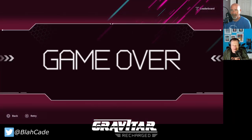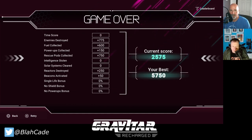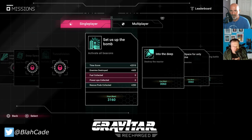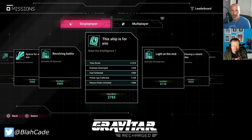Game over — you are dead. Looking at the scoring screen: there's finishing within a certain time, number of enemies destroyed, intelligence stolen, solar systems cleared, single life bonus, shield bonus, and power bonus. I got hit so my shield was used. You can either retry or go back to the menu. There's also a Missions option, where I've already played through some of the available missions.